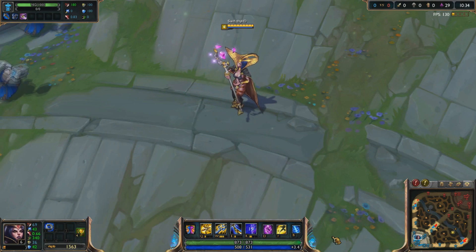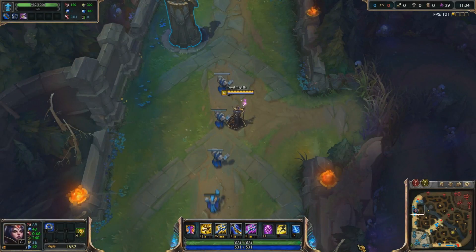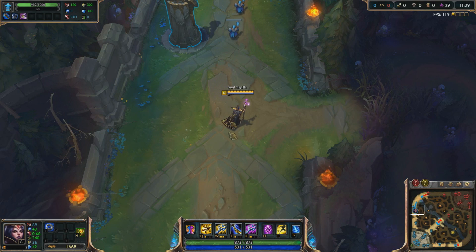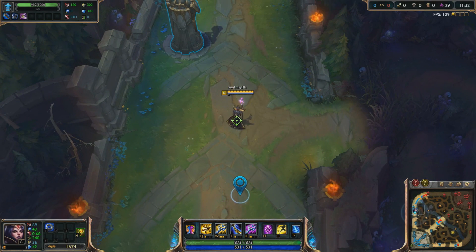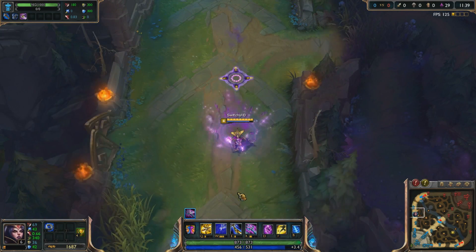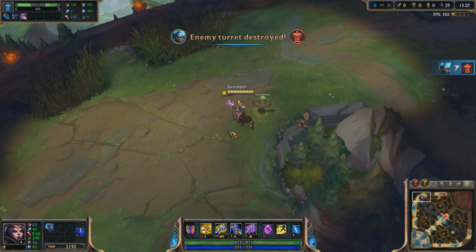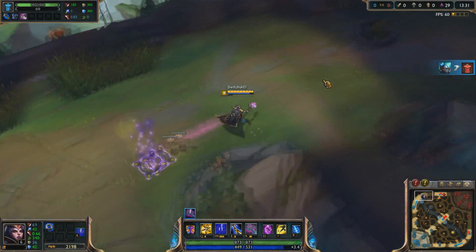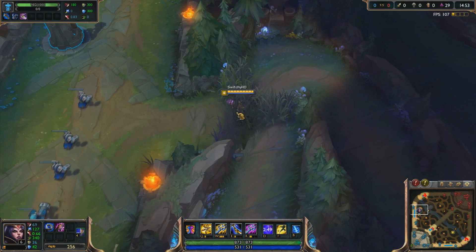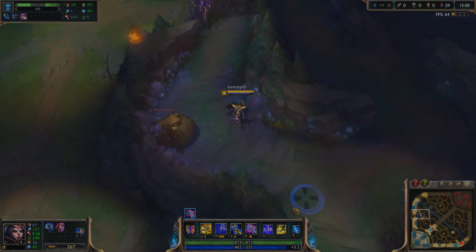I'm going to show you some basic jukes containing both the W and the ultimate. The first is a juke I like to call 'Back and Front' — you basically go back and in front. Let's say you're getting chased from behind. You W away and run, then activate the W back and alt the other way, so you'll be able to get out. This juke is also very useful when standing in a bush. You W out of the bush, run away, reactivate it, and alt towards the jungle so you can run through there.